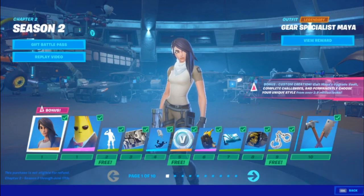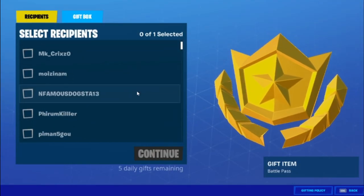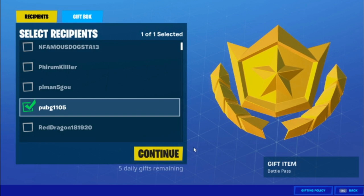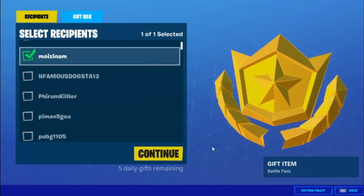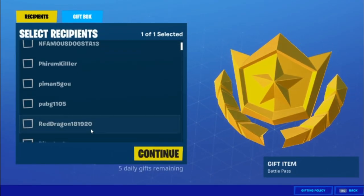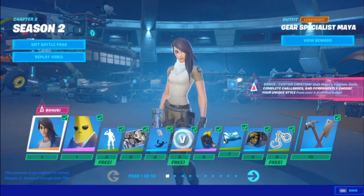After you watch that, go into give battle pass and choose a name that doesn't have the battle pass. If the person has the battle pass, back out and find a new name that doesn't have one. After that, back out again.